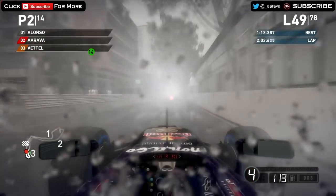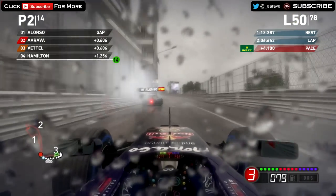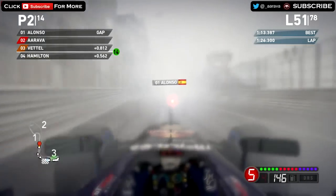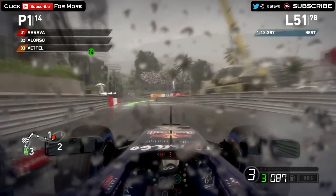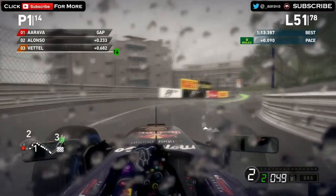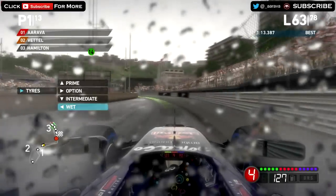On to lap 50, going through the first corner — a bit of oversteer. The rain is still coming down. On lap 51 right behind Alonso — closer than ever. Can we make a move into the Casino Square section? Going around the outside of Alonso — trying — oh my word! We've just made that move around the outside of Alonso! On the corner whose name I've forgotten — oh my god, that was an absolute stunner of a move! Around the outside, in full wet conditions! That was great stuff to watch.